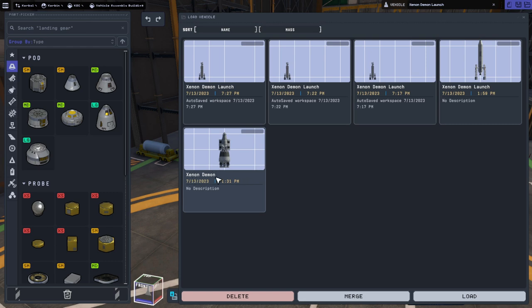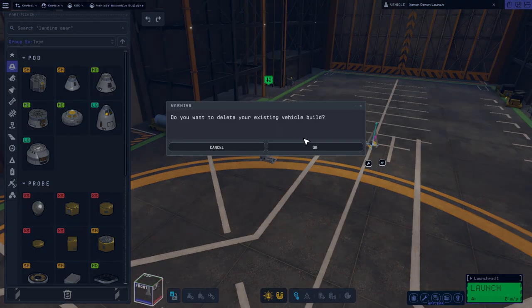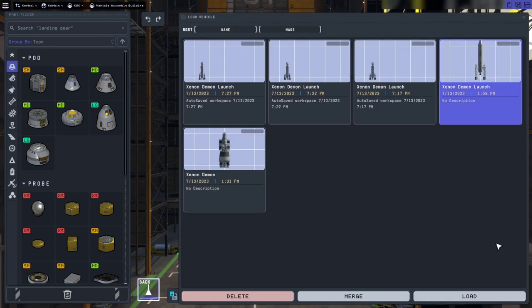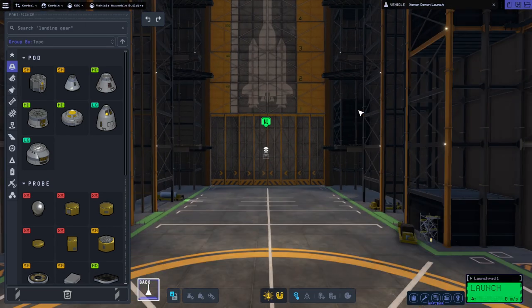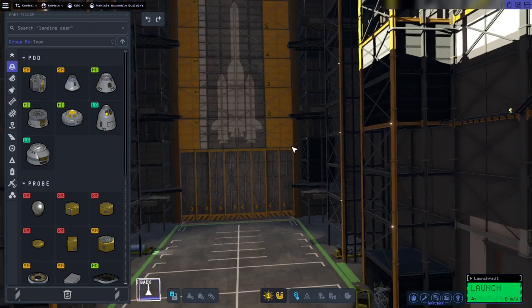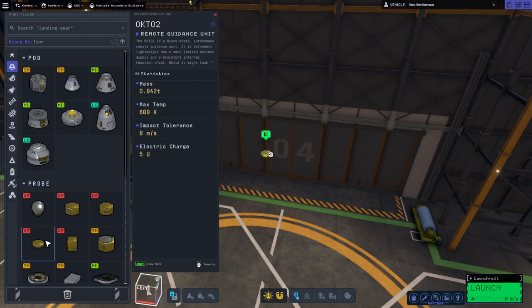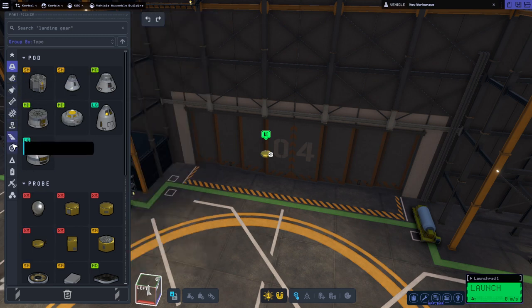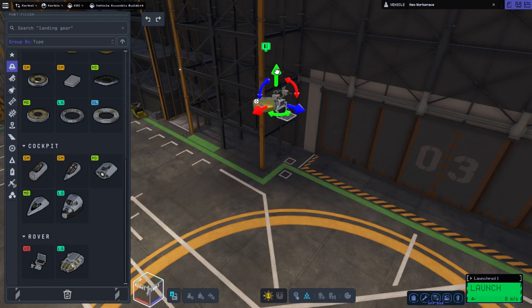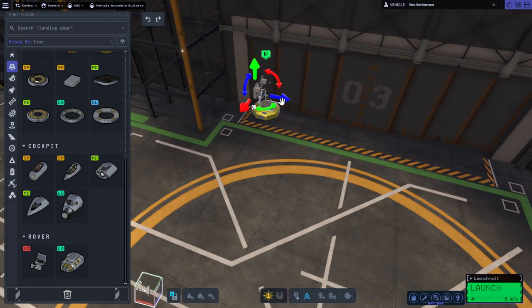So it was originally this Xenon Demon, and I made a launch version — the Xenon Demon launch — but when I load that, it loads broken even if I restart the game. So let's clear, load, and there's a clean save — nothing else has happened here. What I'm going to do is actually rebuild it here, and this time I won't make the seat the root part. We'll keep the little nano or Octo-2 as the root part. What I'm about to make is not advisable in any circumstance whatsoever.